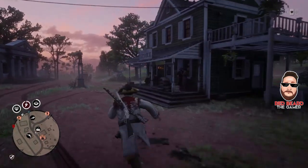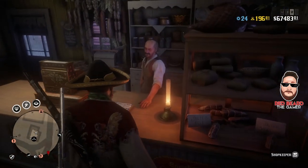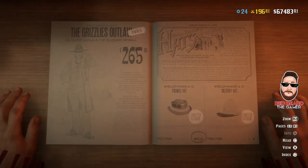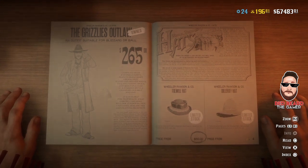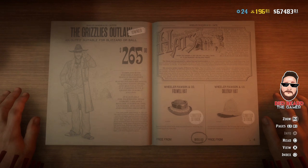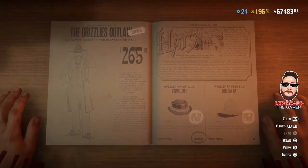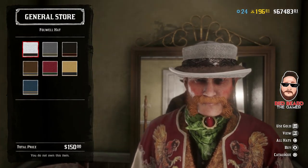Let's head into the general store and take a look at possible new clothing. It looks like we have two new hats: the Full Whale hat and the Dilla Hay hat. The Full Whale hat is $150.